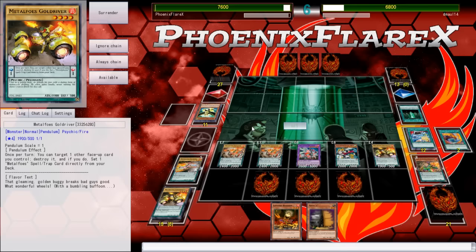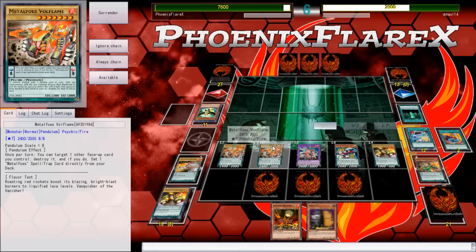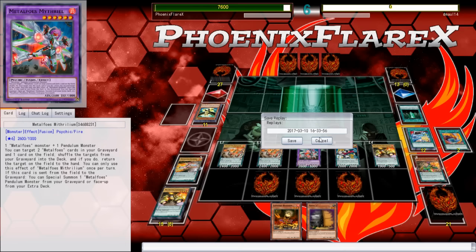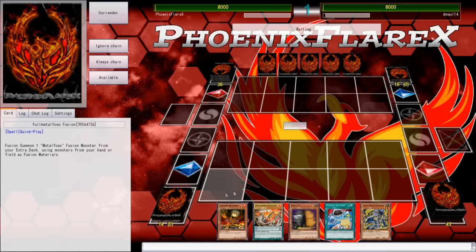So I can normal summon Lonefire. Something I actually really want to do is put tuners in the deck — like Spore and Glow Up Bulb. Because you can Pendulum Summon Lonefire Blossom and then tribute them and summon tuners from your deck — that would be the coolest thing. But it would mean the Extra Deck is even tighter than it is now. This Extra Deck is only 14 cards because I took a card out and never replaced it. I think the 15th slot was Ignister — I took out Luster so I took out Ignister. But if the tuners went back in, Ignister would go straight back in because Glow Bulb or Spore plus Volflame is Ignister.